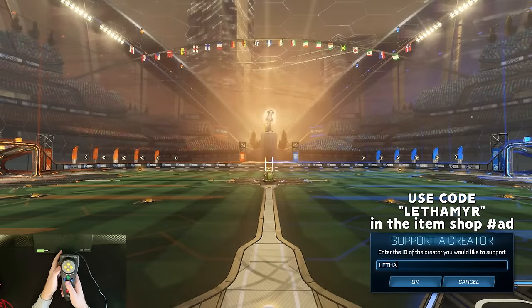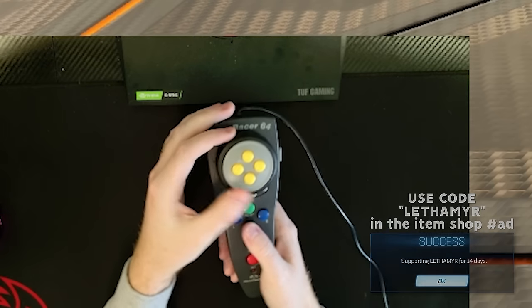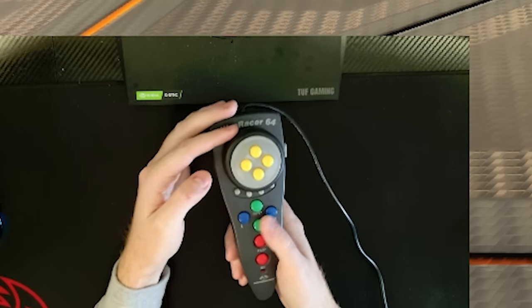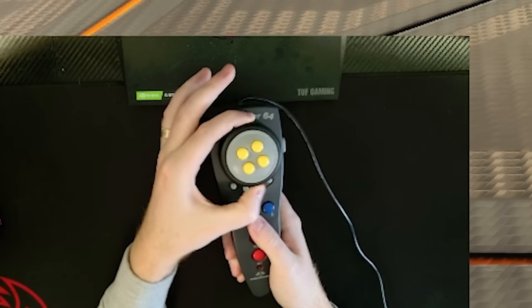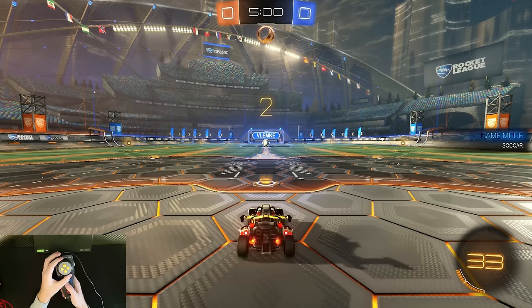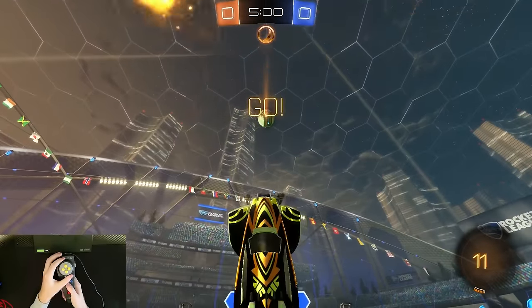I'm going into this completely cold. I'm pretty sure this is my boost — I think I boost with the start button. I jump with the green button. And I got the spinny wheel here. My wheels are turning, so that confirms we are good to go. Let's see if I can do this.